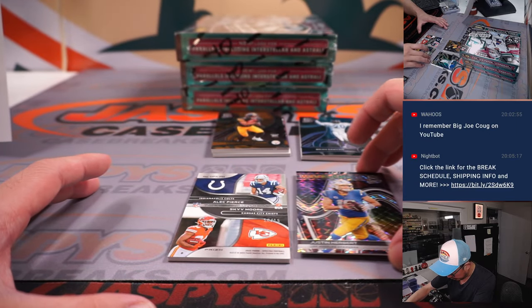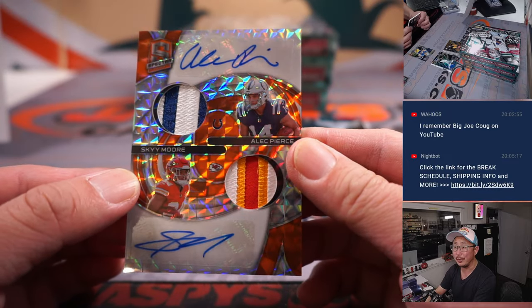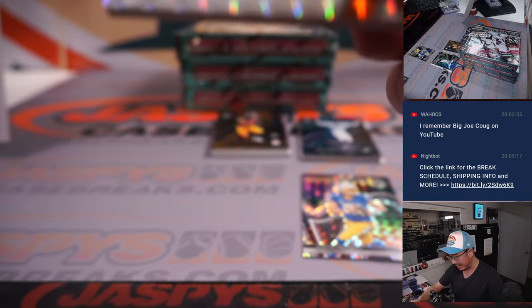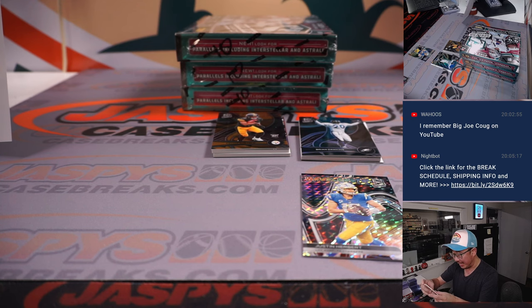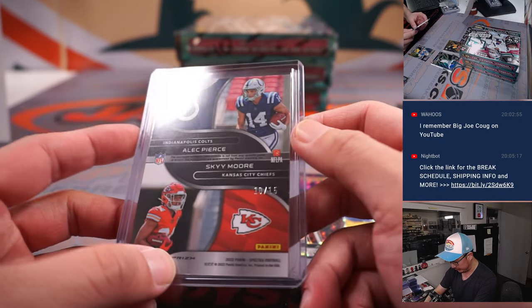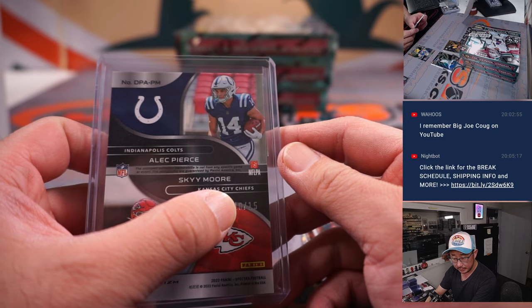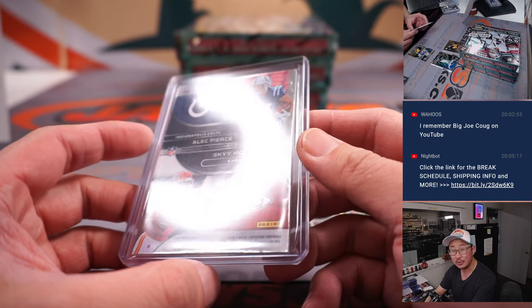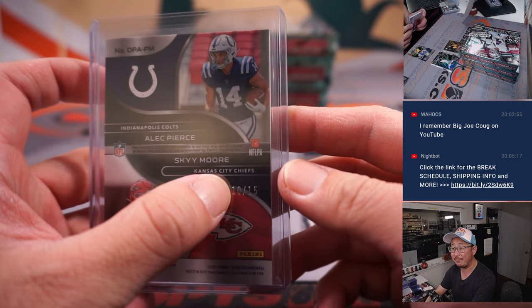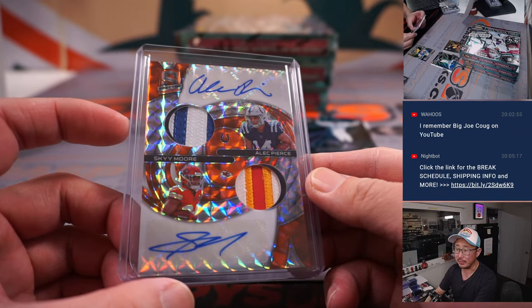Behind Justin Herbert is a dual auto, dual relic, dual auto. Alec Pierce on top — Reach for the Sky — Sky Moore on the bottom. The Colts are a number block team, and the Chiefs are also a number block team, so no randomizer. At 10 out of 15, that goes to 0 — that'll be for Joe Locus.